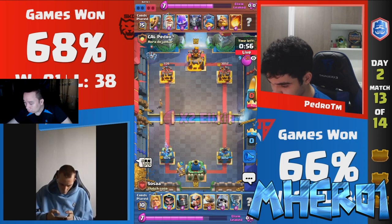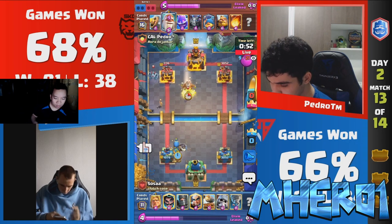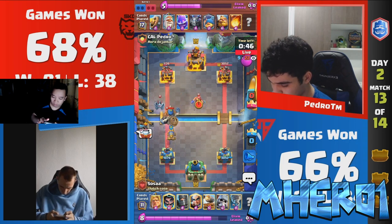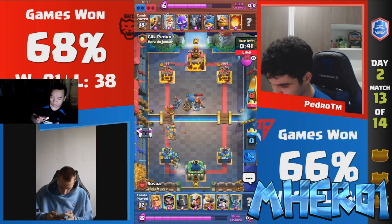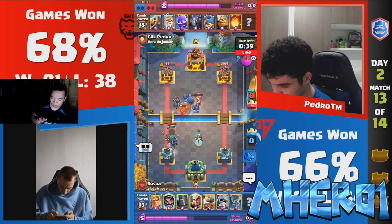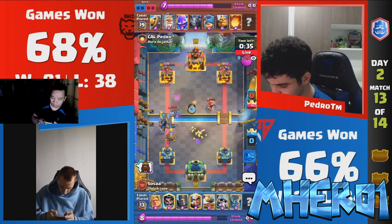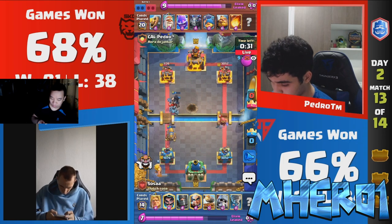I definitely think that Pedro with the Royal Giant — the Royal Giant in the fog can be huge — has a big advantage if this does go to double towers. On the other hand, Sosa may be up a little bit of Elixir after the interaction as well. So if he can continue this and use it for his advantage, or basically make it so this isn't a tower-down situation, I think this is a positive net gain for him.